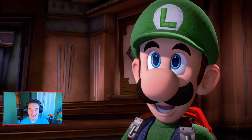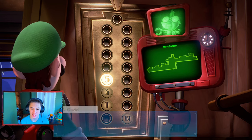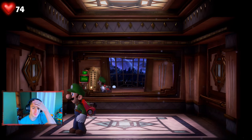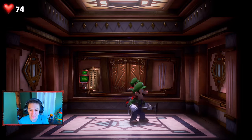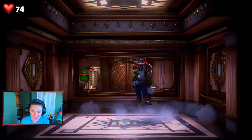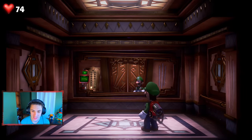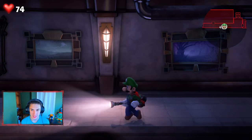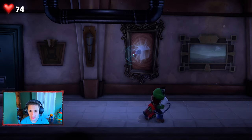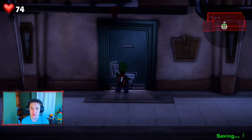I love Luigi's reaction! Professor E. Gadd: "Looks like you can get to the third floor now, but first bring my briefcase back to the lab." It's so funny how you wait inside these elevators like an actual elevator — it's a great way to disguise a loading screen. You move around, practice your suction moves. We head back to Professor E. Gadd's lab, which already had the transparent gem — we collected that.